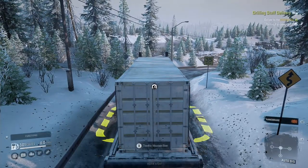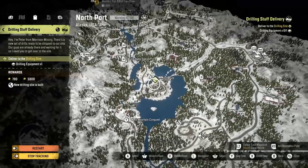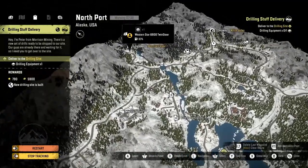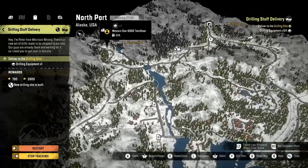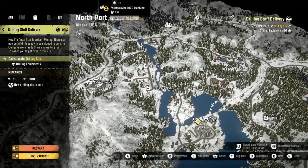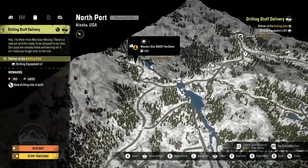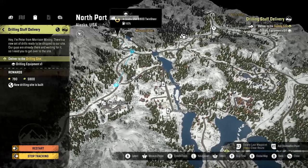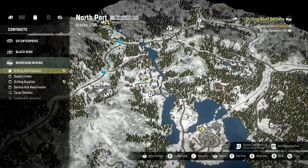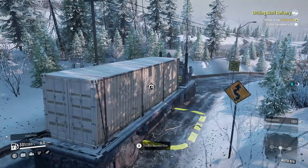All right, we're in Northport now. Let's see where we've got to deliver this thing - we need to get to the drill site. The best bet is to come down here, whip our way through here, come across this. There are some funky turns that are going to happen here. I'm hopeful I can make it. Let's wishfully work our way through here. Got it sort of mapped out - we'll see if we need help to get this bad boy through.